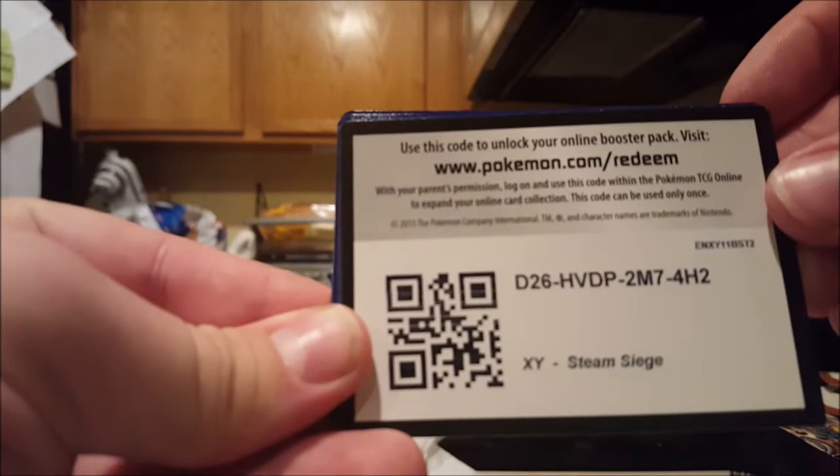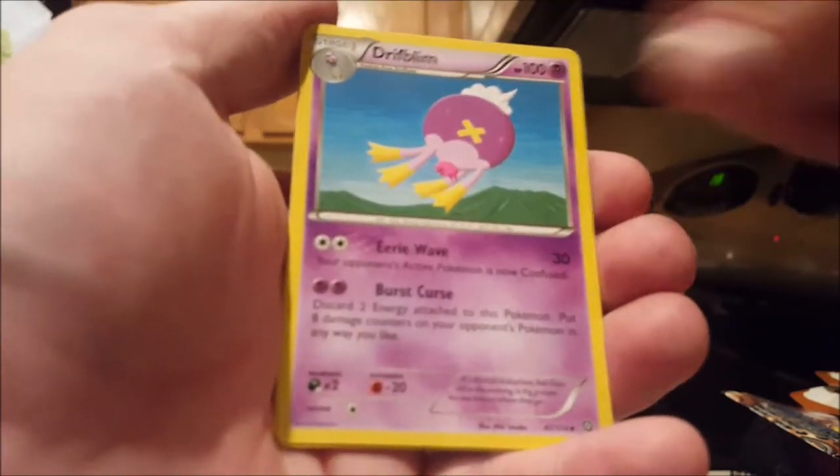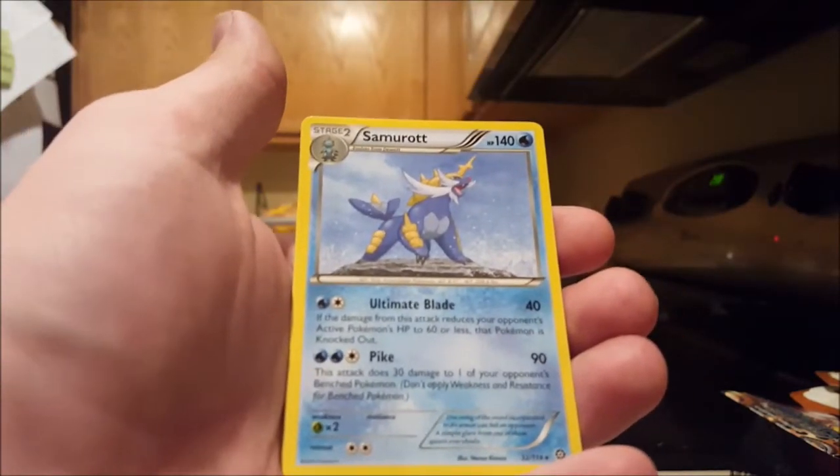Alright, last pack. Let's hope we get something out of this one. Code card. Meowth, Cloncher, Shalios, Rufflet, Chimchar, Pokemon Ranger, Drifblim, Fluffy, ooh, Reverse Holo Ninja Boy, and a Samurai non-holo.